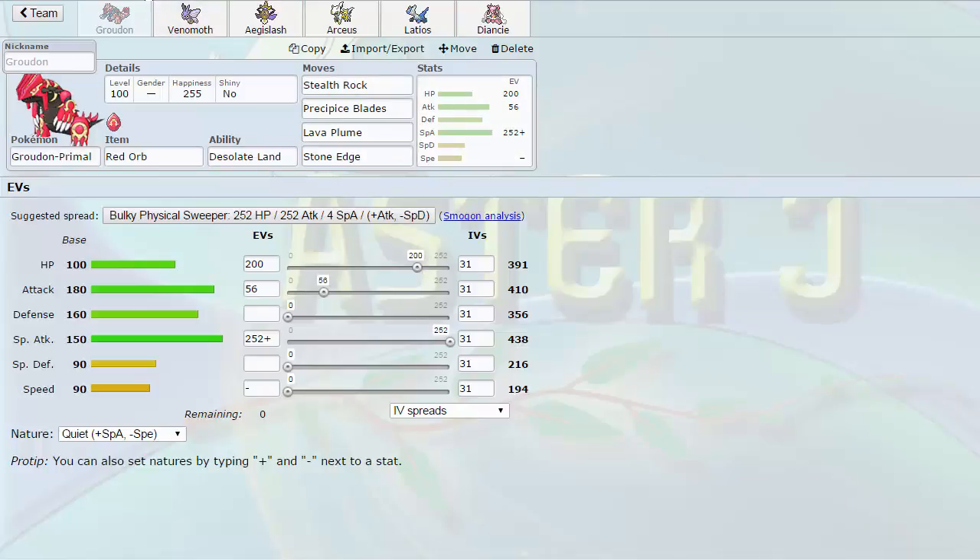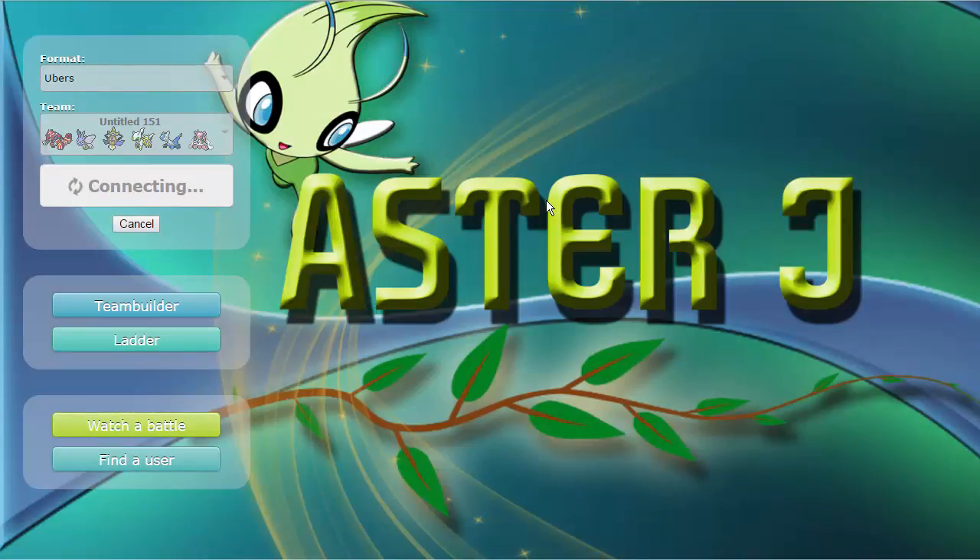I've got max Attack, max HP Aegislash to cover Venomoth, and of course mixed Groudon with Lava Plume, Precipice Blades, Stone Edge, and Stealth Rocks — very nice with a Quiver Dance as well. Lava Plume destroys in the sun. Let's hit up the ladder and see what we can do with this team.